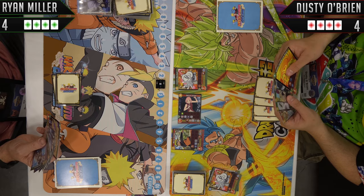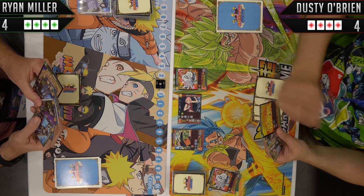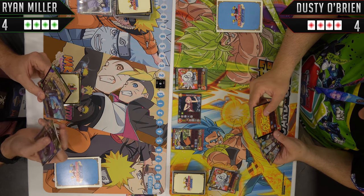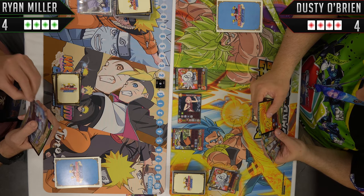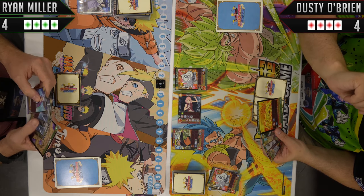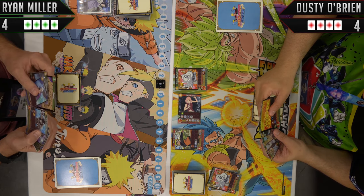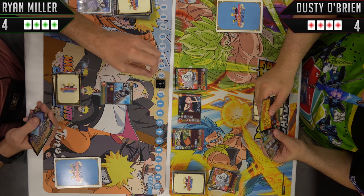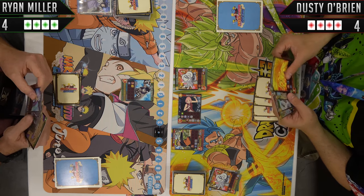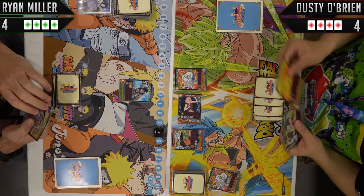Why aren't you swinging with Naruto — you trying not to beat me? Well, because when he attacks, he loses two time. He's a tough guy to swing with — keeps putting me in a bad situation. I just want to get my EX card out. This guy can't attack battlers, but he does really good attacking Guardians. Plus he gives you that minus three. Yeah, the leader minus three is pretty awesome.